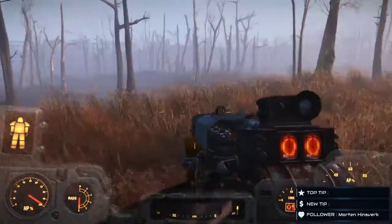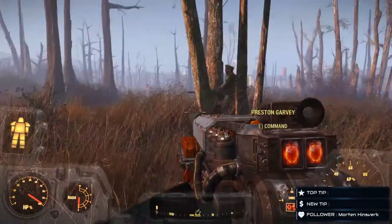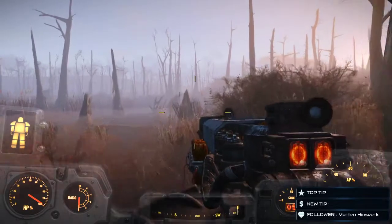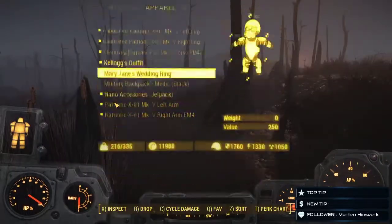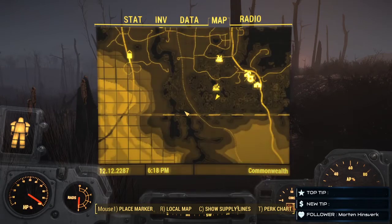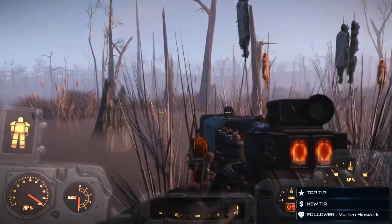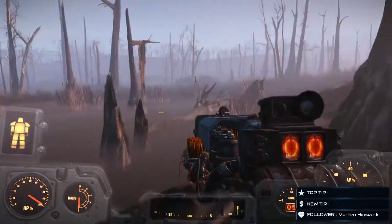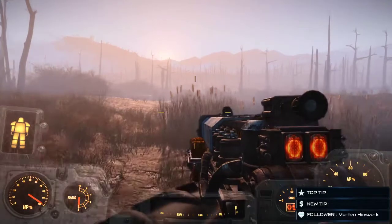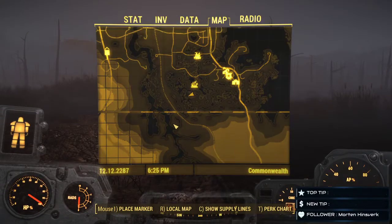We are gonna head into the Glowing Sea. I came down to Murkwater, just me and Preston. I had to assign a bunch of people at Sanctuary - there were people up there that didn't have jobs. I can't go that way - there's an invisible barrier right here in the middle of the map. I never knew there was an invisible barrier going into the Glowing Sea.